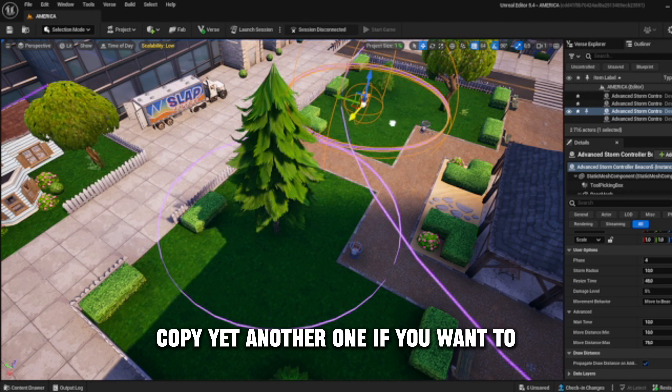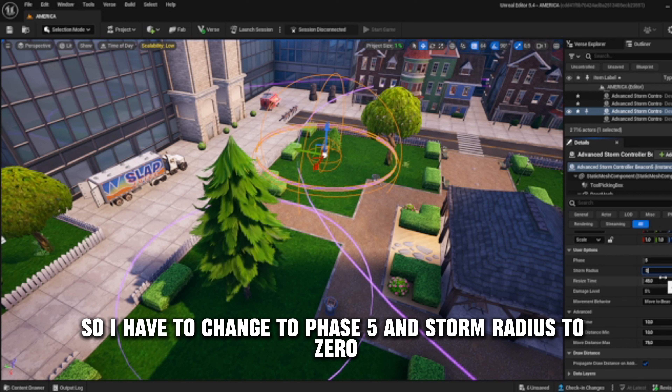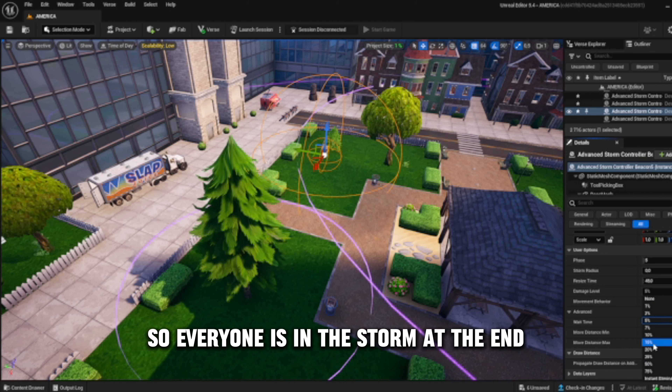Copy yet another one if you want to, but this next copy is my last beacon. I change it to phase 5 and set the storm radius to 0 so everyone is in the storm at the end.